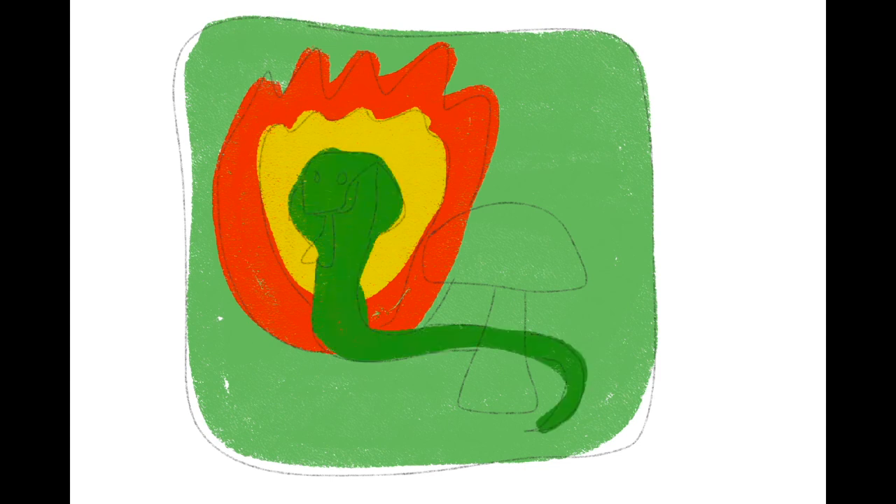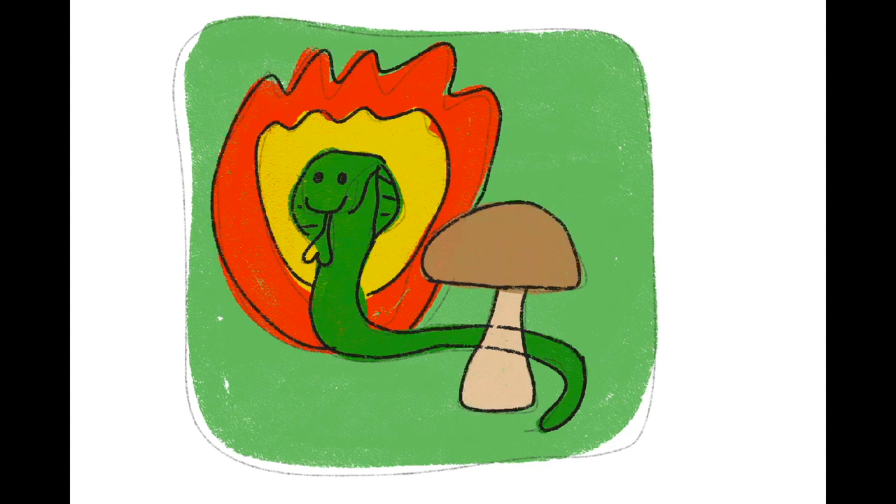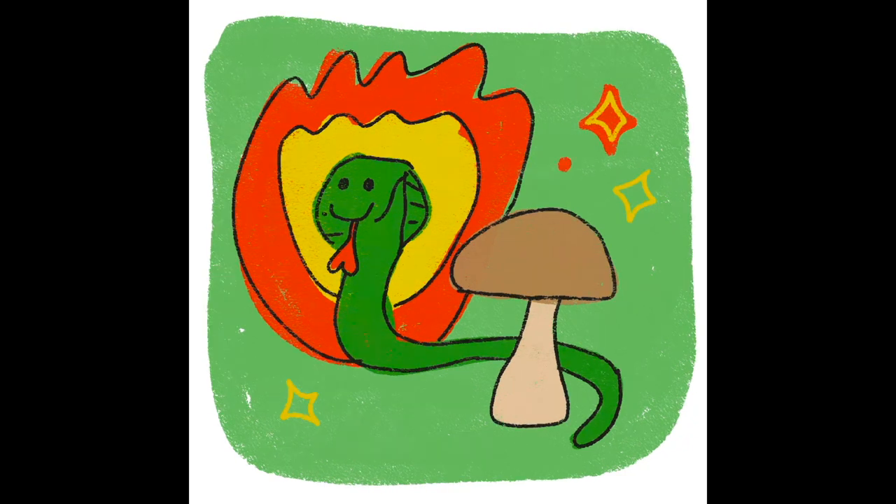So I was listening to a podcast where the host was talking about a temporary tattoo he had as a kid with a cobra that was on fire. And I thought that would be perfect — that's like the perfect whimsical thing that I needed at this moment to get this little drawing done. And there's my mushroom drawing with a cobra and he's on fire.